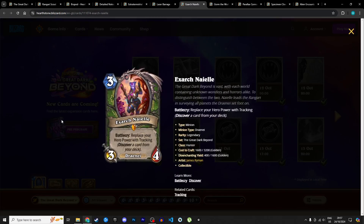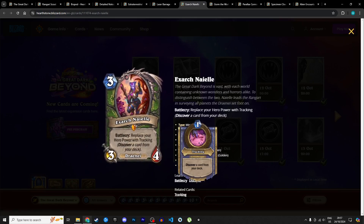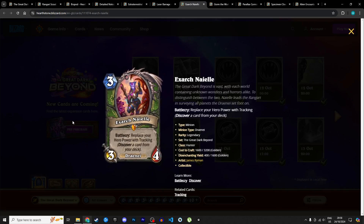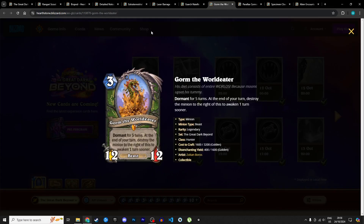Our first Hunter legendary is Exarch Nyle, a 3 mana 3/4 Draenei: battlecry, replace your hero power with Tracking — the 1 mana hero power that discovers a card from your deck. This pushes a control and slower Hunter game plan, which I love. We have a bunch of discover cards, discover synergy cards, removals, and the starship mechanic. A card like this helps you fetch pieces, removals, and everything you need. I'm giving it 4 stars in Standard and 3 in Wild — it fits perfectly in Reno Hunter.